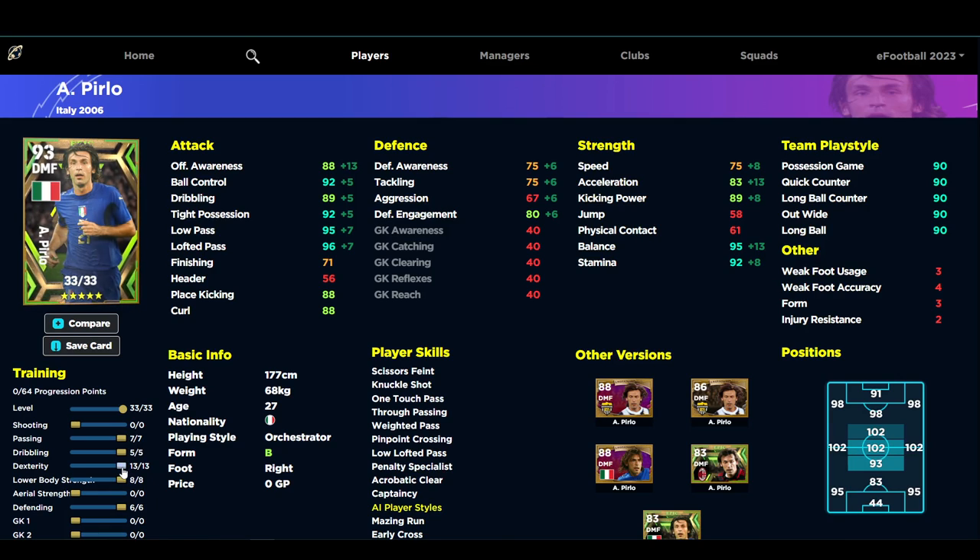You can always change the build up a bit — if you want to shoot a little, you can get finishing into the 80s with free kicks and curl really high too. This is an insane card; Pirlo is one of the best players in the game, full stop. I'll be doing a tier list quite soon, and there are a lot of really good players in there that you wouldn't think of.